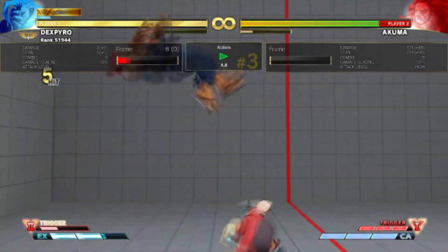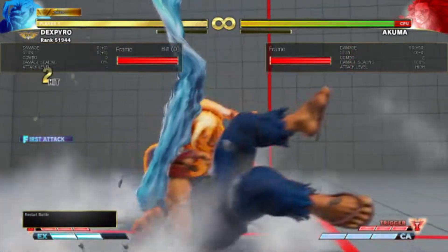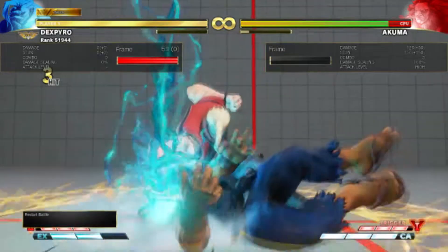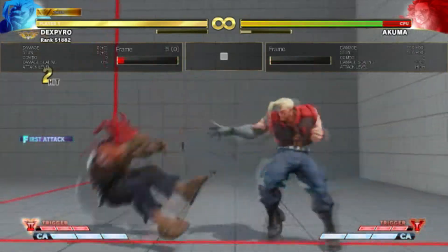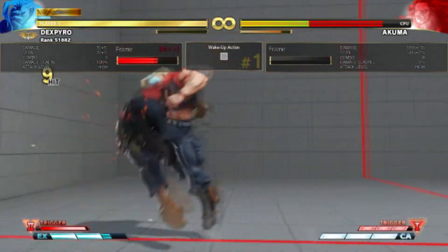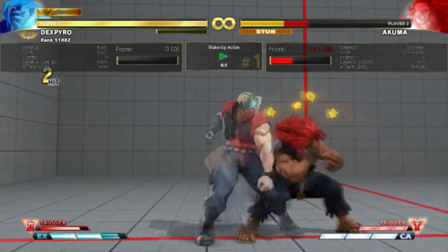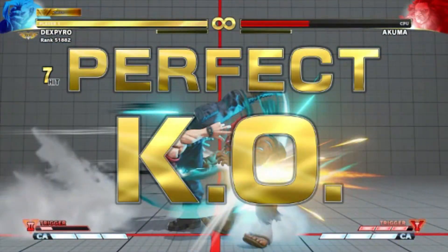The forward light kick air reset that you get at the end is really strong. You can also get some left-right mix-ups if you hit them with a jab after the EX tragedy assault. It's basically like a less broken version of Season 2 Ibuki with this V-Trigger, because you only have to guess wrong twice, but the mix-ups are nowhere near as strong as Ibuki's were.